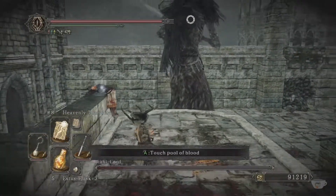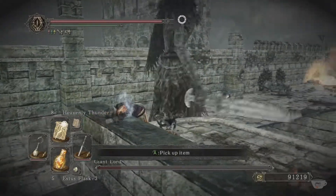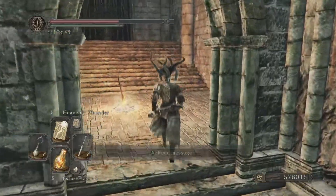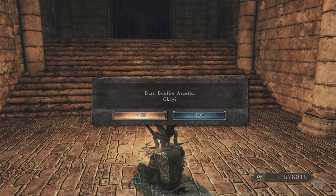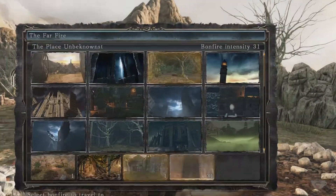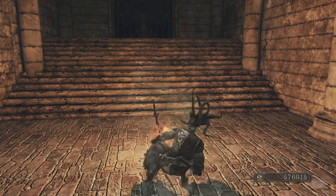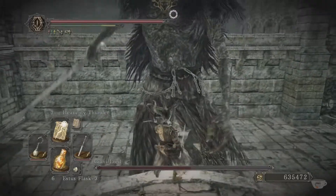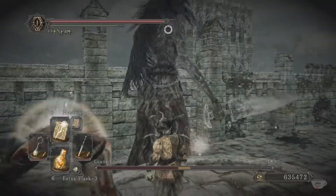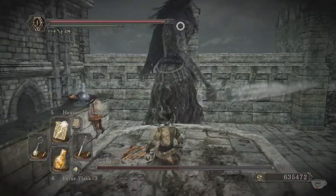The boss is easy enough to defeat with close-range melee, of course, but that approach becomes significantly more dangerous the longer we do this — and here's why. The bonfire ascetic we burned to revive the items and bosses of the area not only did so, but also increases the area's difficulty incrementally and permanently. This is reflected in the bonfire intensity rating you see on the travel menu, and while you can burn as many ascetics as you want, the difficulty can increase a total of eight times before hitting a ceiling. That means the Giant Lord you fight on the eighth time will be significantly more powerful than the first, so it's important to employ a technique that keeps you from getting hit at all.